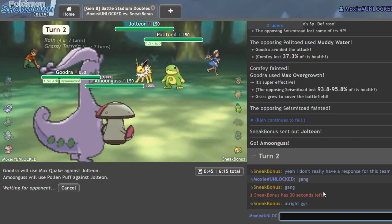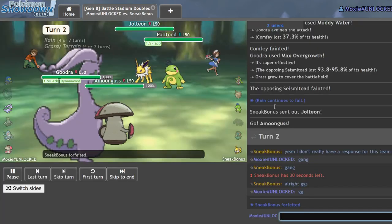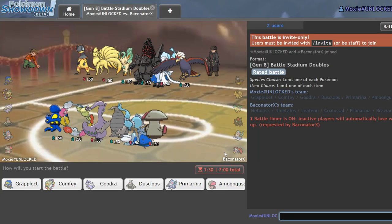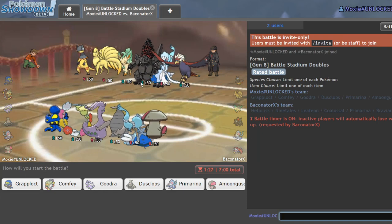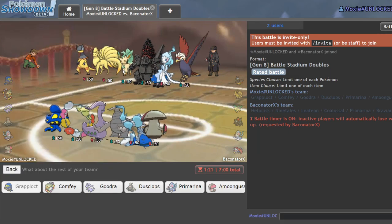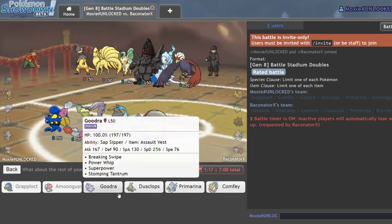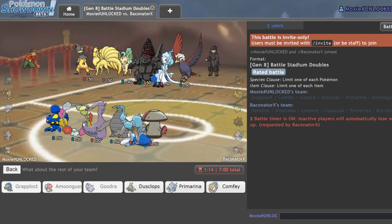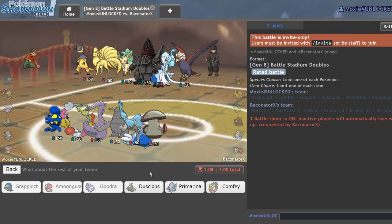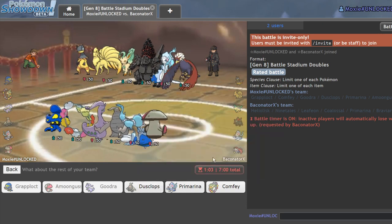He forfeits — GG. We got our first win because Goodra just carried. This next one is an interesting sun hyper offense team. They could be running Self-Surf on the lead, which would be annoying. I think I'll lead off with Grapplocked and Amoonguss and hope to catch the Self-Surf. Actually, we wall them with Goodra in the back. I really just want to bring Grapplocked this game — it might be a throw but I want to use it.